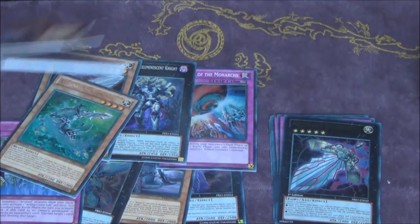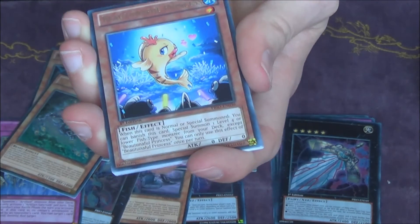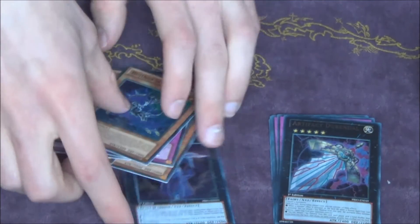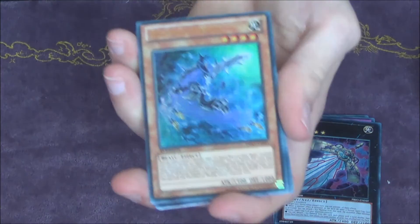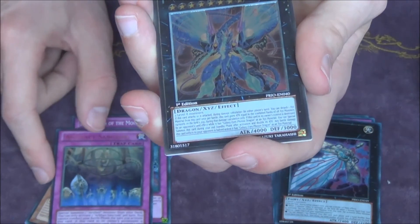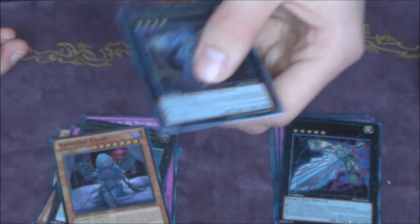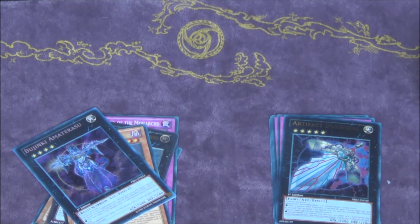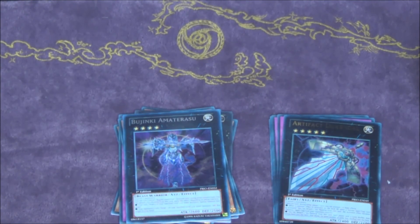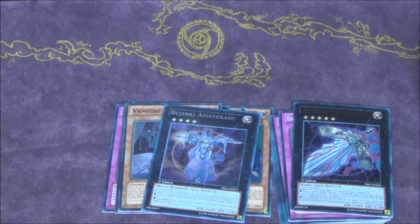Can we get another foil? Last pack — we only got seven in the last box. Can we make it nine? Dammit, the pack is falling apart. Alright we're going to do this one slowly. Butuna full princess and — nope. But at least we got eight, it's better than seven. So we got: Bujingi Sinju, Artifact Moralltach, unpronounceable, Escalation of the Monarchs, Artifact Sanctum, Galaxy-Eyes Prime Photon Dragon Ultimate Rare, Vampire Vamp, Bujinki Amaterasu — which still looks really awesome. Thank you guys for watching. I'll have one more Primal Origin box opening with just one box, so look out for that. Let me know what you think of my pulls in the comments. Second box was pretty good; first box absolutely terrible. Alright, see you guys with another video, bye!